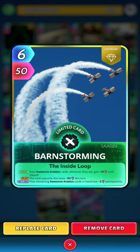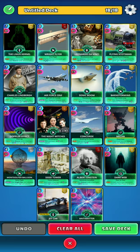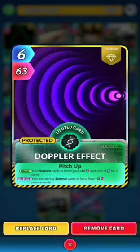Next up we have a limited legendary, Barnstorming. On the draw, your Awesome Aviation cards wherever they are gain plus 15 until played — so we want to get this around as quickly as possible. The card opposite loses 50 this turn, a very good ability. Your remaining Awesome Aviation cards in hand lose minus five permanently — that's a negative, but it doesn't always happen.